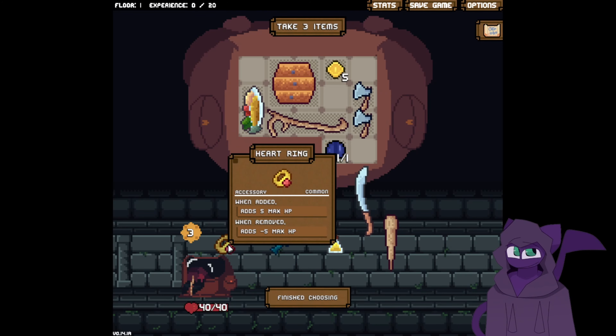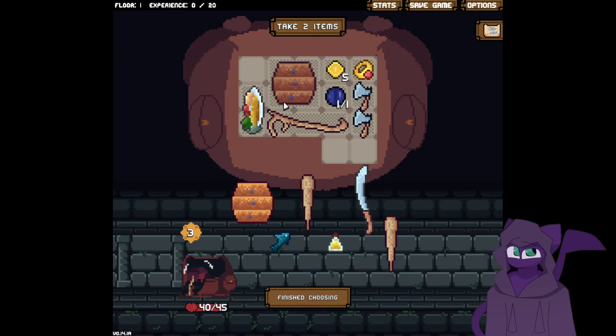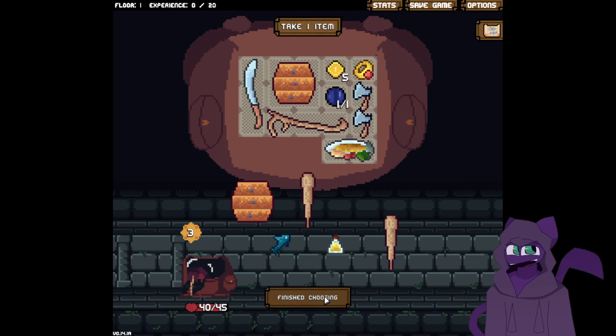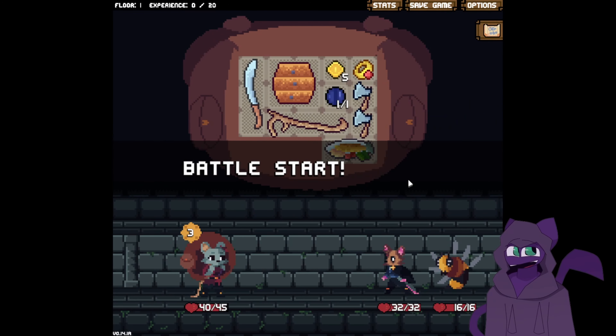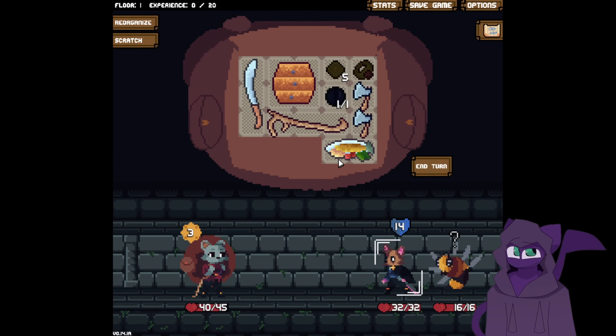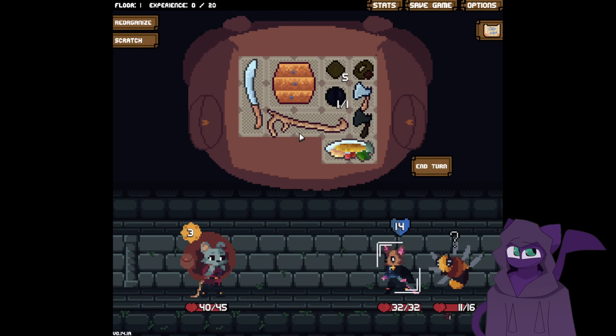Deals 30 damage and we can gain a health. I'm not opposed to that health. This looks pretty solid right now. I don't know how mana stones work though, unfortunately. So let's start off with — curse? We'll add curse honey to inventory. Don't like you — hit you with a hatchet. He is dead.